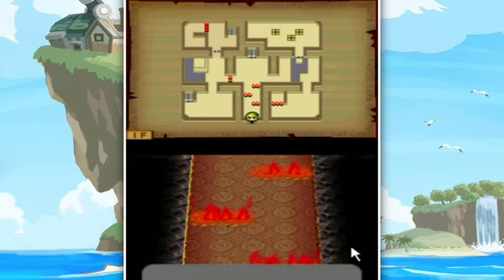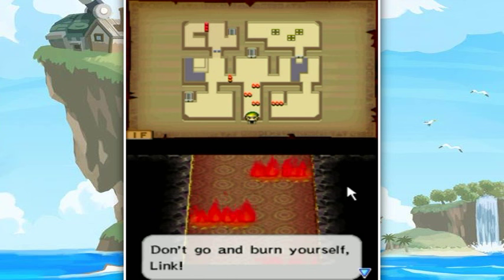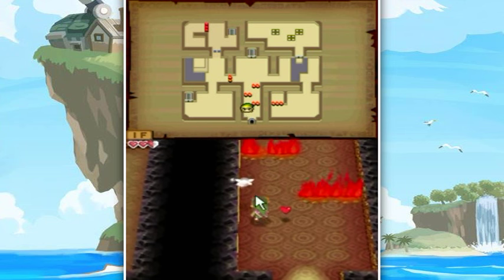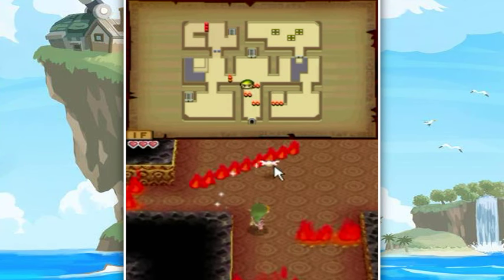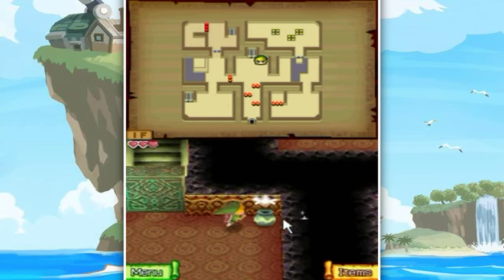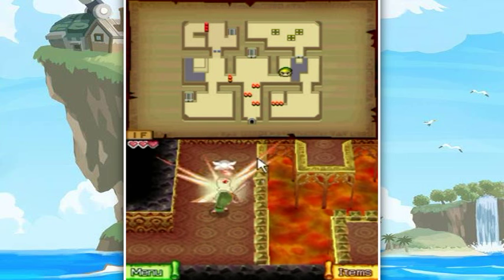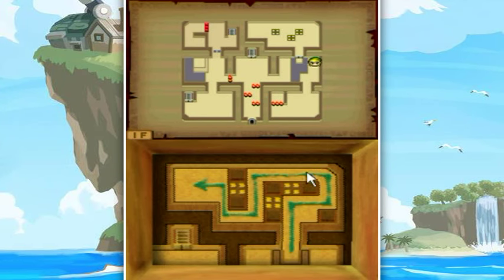So hot, oh no, there are flames everywhere. You better not touch them, don't go burn yourself Link, that's kind of obvious. Hello everyone and welcome back to the walkthrough. Let's carefully navigate our way through the flames - and of course there's a fire bar. It's always got to be a fire bar, it's mandatory in a Nintendo game to have a fire bar. Let's hop the gaps across the lava.